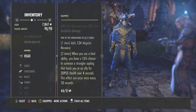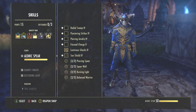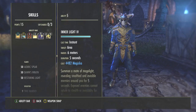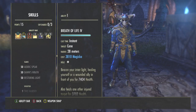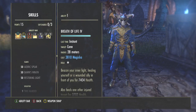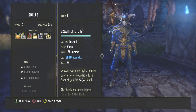I use Chokethorn purely for dungeons because as I'm doing heals a lot of the time it comes out extremely often. Moving on to abilities — my main bar is purely for healing and this is the bar I'll use most of the time. My main heal is Breath of Life: it's just a tap of the button and it instantly casts health onto every single ally.